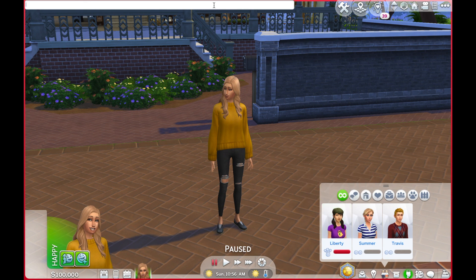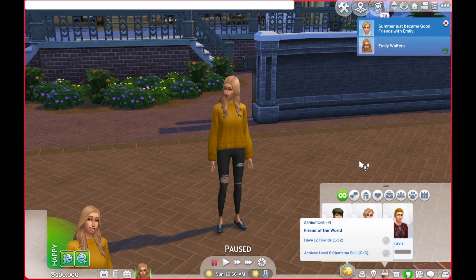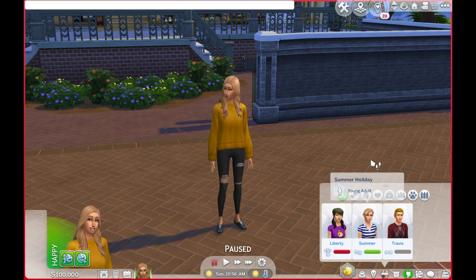Now I'll show how to become friends with someone. Open the cheats box, type 'modify relationship', your Sim's first and last name, then the target Sim's first and last name — I'm using Summer Holiday as an example. Type 100, then 'ltr_friendship_main', and press Enter. Summer Holiday is now friends with my Sim.